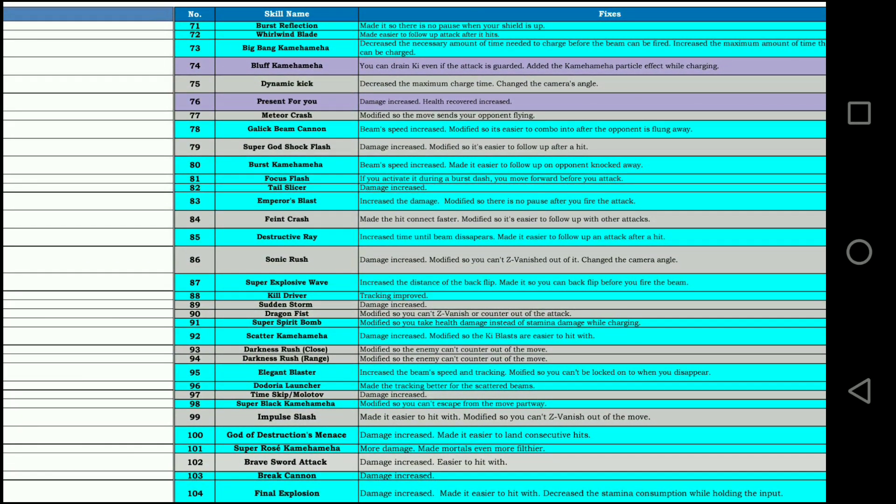Burst Reflection — made it so there is no pause when your heel is up. I think that's Janemba's move, and it was always a pretty useless move. I hope that makes it usable. Dynamite Kick — decreased the maximum charge time, which may mean decreased damage. Also changed the camera's angle — I don't know what that means, but that'll be fun. Present for You — damage decreased, health recovery increased. Classic trolling. Meteor Crash — I've tested this one; it's great. It's modified so it sends your opponent flying after the move. When you do all those flurry of punches, the last punch sends them flying, so they can't just stare you in the face and continue to cobble on you. That makes Meteor Crash such a more viable move.